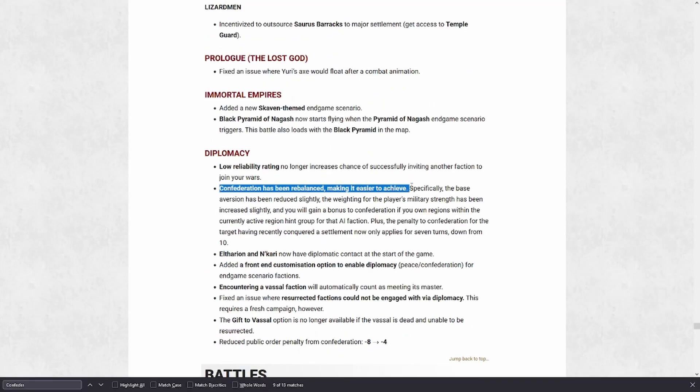There's one more general change I want to talk about before moving on to specific faction changes. I'm still seeing people struggling with confederations, and I've also found them to remain challenging. The base aversion has been reduced slightly, and the weighting for a player's military strength has been increased slightly — so the stronger the imbalance of military strength between the two factions, the more likely they are to confederate. You'll also gain a bonus to confederation if you own regions within the currently active region hint group, meaning a faction focused on a different area seems less likely to confederate than if you swoop in and save them. It also mentions the penalty from the target having recently conquered a settlement now only applies for seven turns, down from ten.